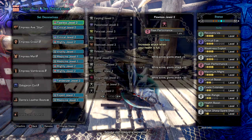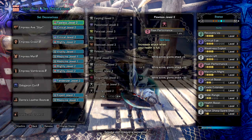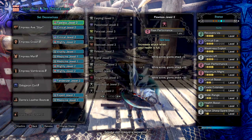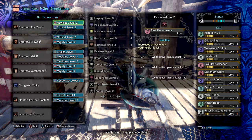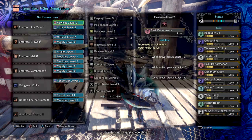Next we have Evade Extender 2 to increase our back and side hops much wider. Wide Range 2 to help with support on our team — although this part from the Lustre gloves can be beneficial, it's not really useful as it's not a support build, but it can help at times. Health Boost 1 to increase our health by plus 15, though it's up to you to decide whether it's worthwhile. And lastly Razor Sharp, which can negate sharpness loss upon attacking monsters, but only sometimes since it's all RNG based.